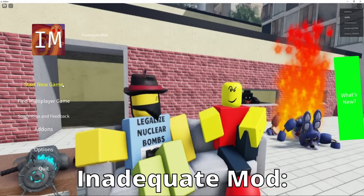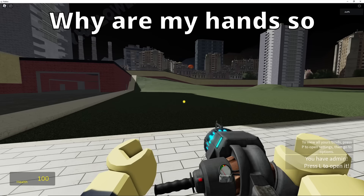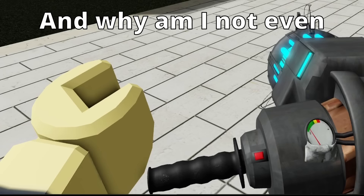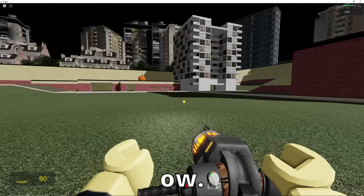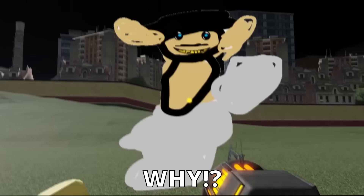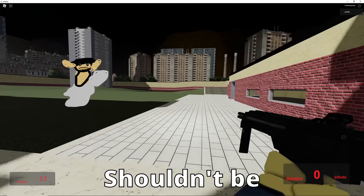Now let's try out Inadequate Mod. We've got, of course, GM Construct right here. Why are my hands so meaty, and why am I not even grabbing onto the fizz gun? Oh, we can spawn a real Skibidi Toilet in here? Ow! He is a toilet after all — shouldn't be surprised he gives me grief for no reason.